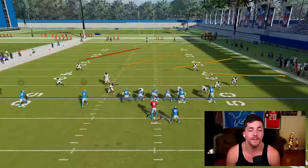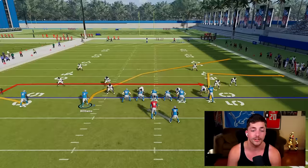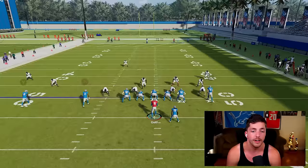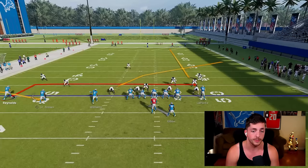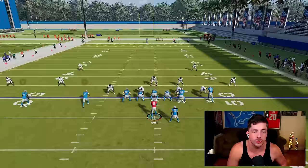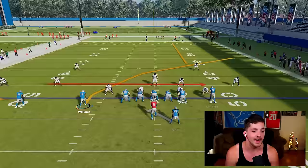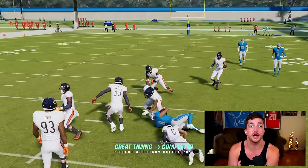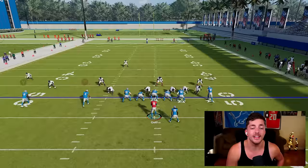The advantage of doing a levels concept from a spread set like trips tight end is that it provides two different types of spacing. First, we have height difference — one deep route and one underneath route. But also notice they're going to have different horizontal spacing, which is a huge advantage of doing this from a spread set. If the in route and the crosser were right next to each other, they wouldn't have as much horizontal spacing, making it very hard for the user defender to cover both routes simultaneously.